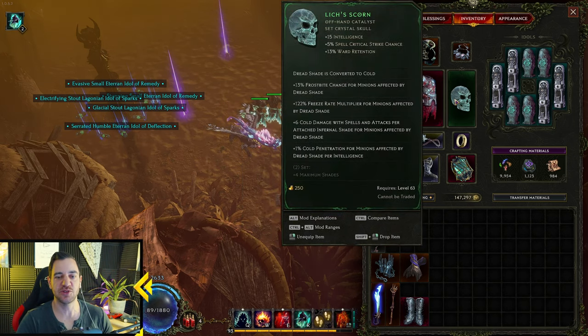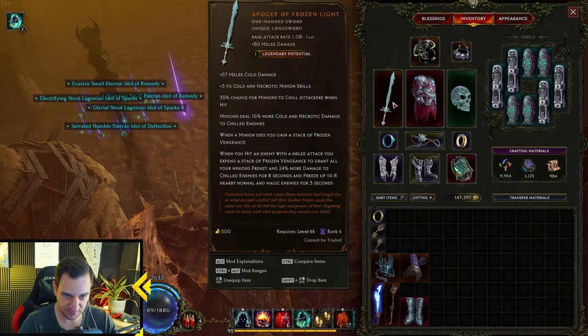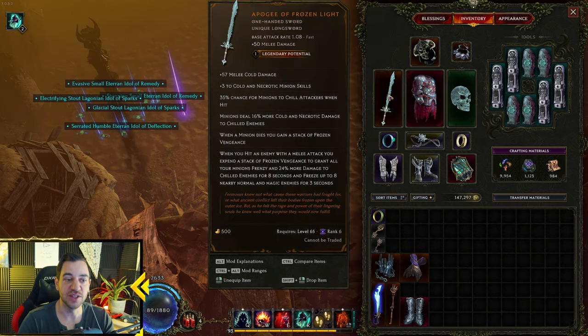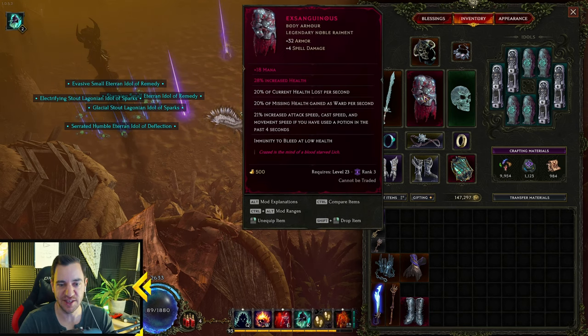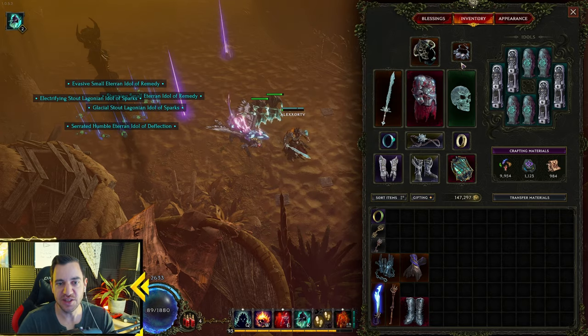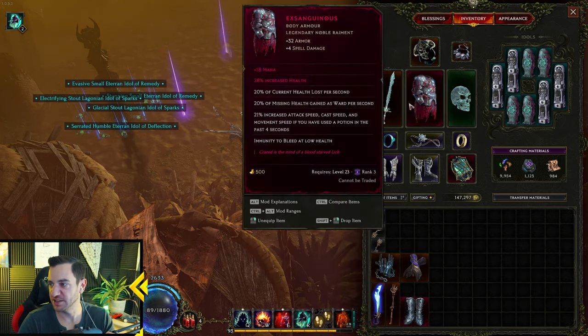This alone doesn't cut it. What you need — the build really comes alive with this weapon as well: the Apogee of Frozen Light. You need the Lich Scorn, you need the Wrathlord's Harbor, you need the Apogee of Frozen Light, and if you want to succeed at all, you also need the Exanctionist to even have Ward. These three are very simple to get, but these two are not that easy.